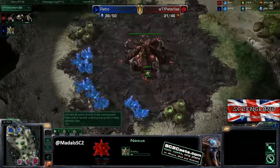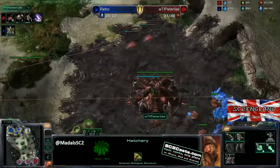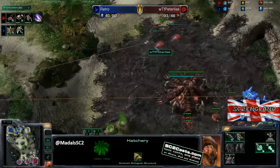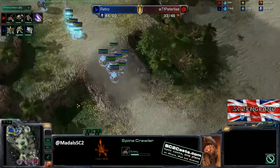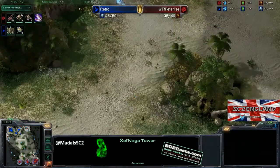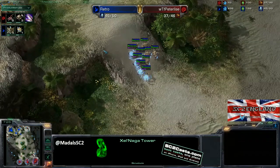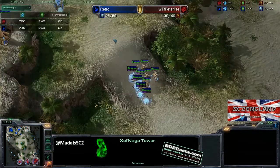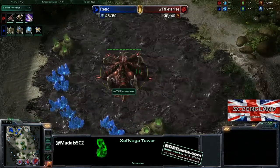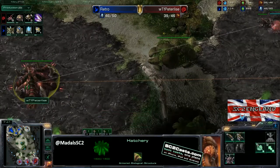The Nexus is coming down. The third base is not really doing anything. The other thing I'm really noticing is the lack of Queens — you want to be getting four Queens out on three hatches in my opinion, early game. You get creep spread, you get better defense. Two spine crawlers is a great choice when you know aggression is coming. The Watchtower being held by the drone is a good move, though you may want to switch that out with a zergling to be more cost effective.